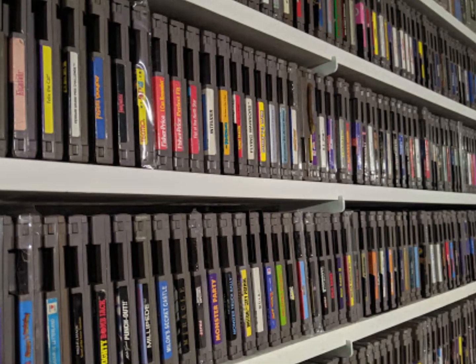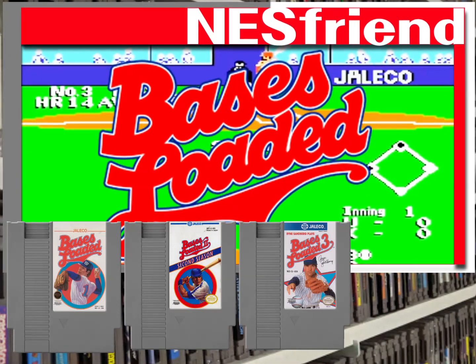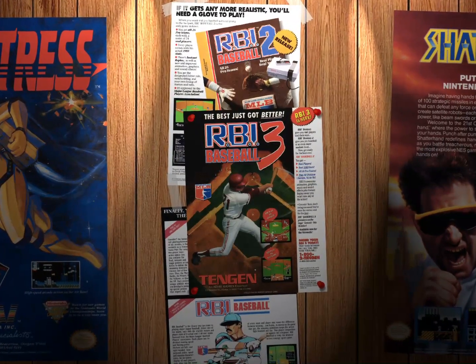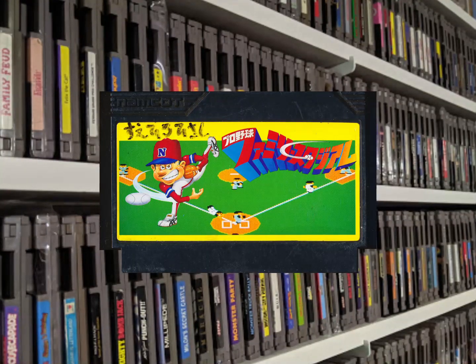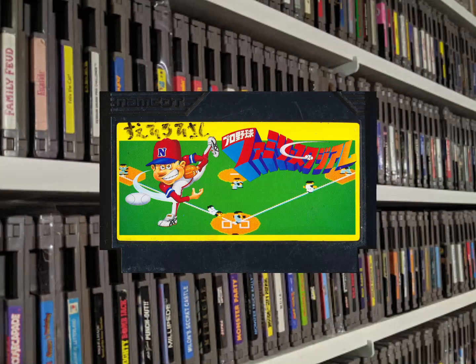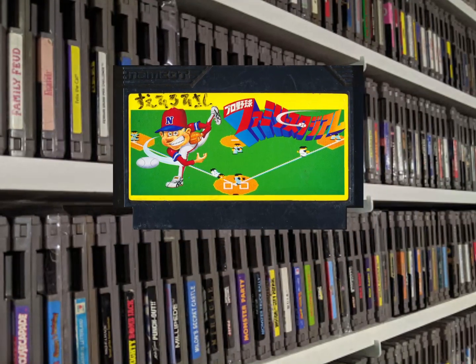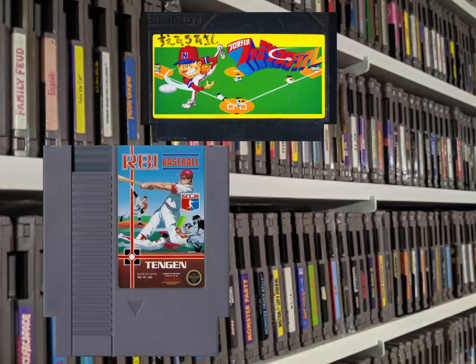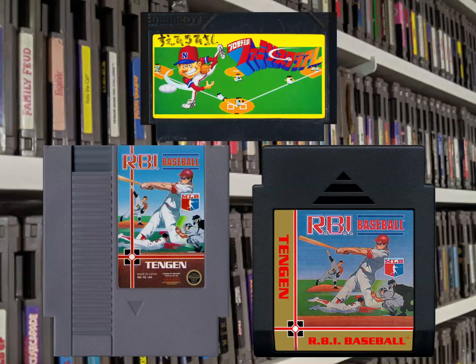There are quite a few baseball games on the old NES, and I've already covered four of them in my Bases Loaded video. Today we'll be covering three more, this time in the RBI Baseball franchise, which still lives on today. The original RBI Baseball is a localized version of Namco's Pro Baseball Family Stadium on the Famicom, and came to the NES on two different cartridges: first on your average grey Nintendo cartridge, and then later on the black Tengen cartridge.